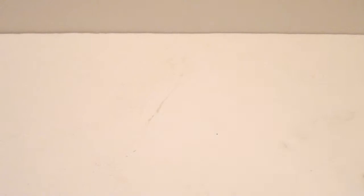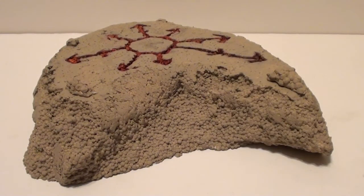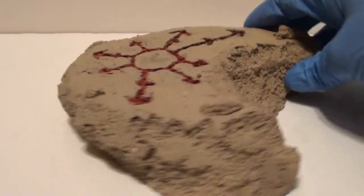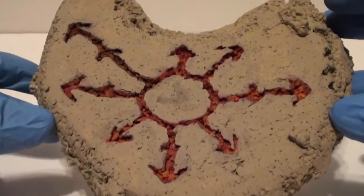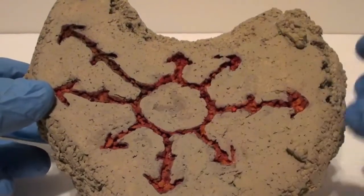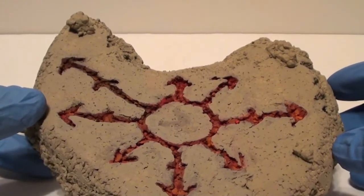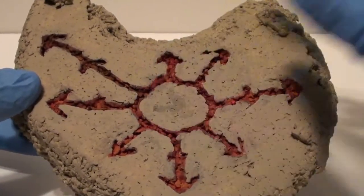Now I'm going to show some pieces I've worked on. First one is a chaos piece — it's got the chaos symbol there. The middle is the exact size of a 25mm round base, so if you want to put somebody in the middle of the circle there.